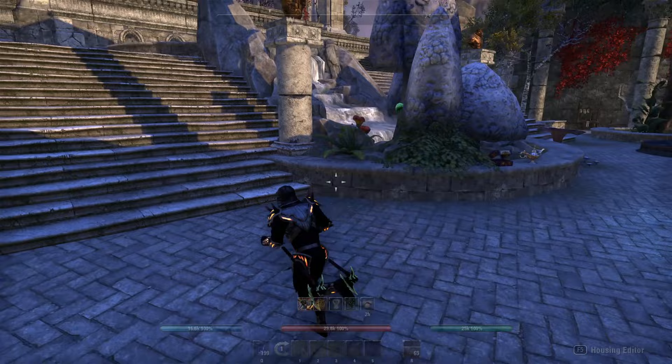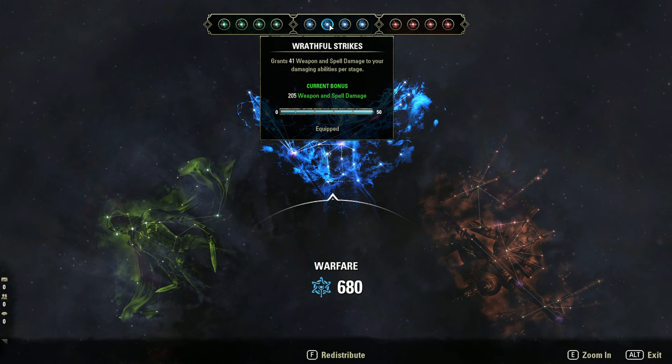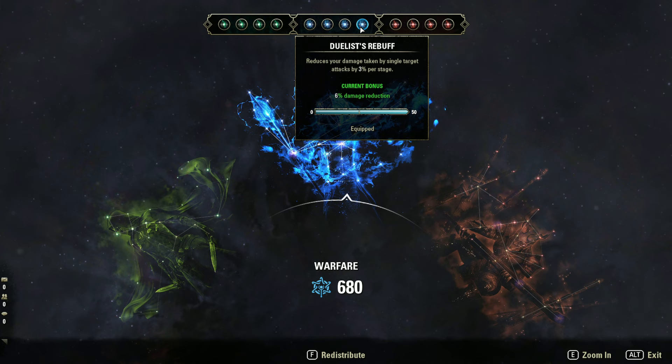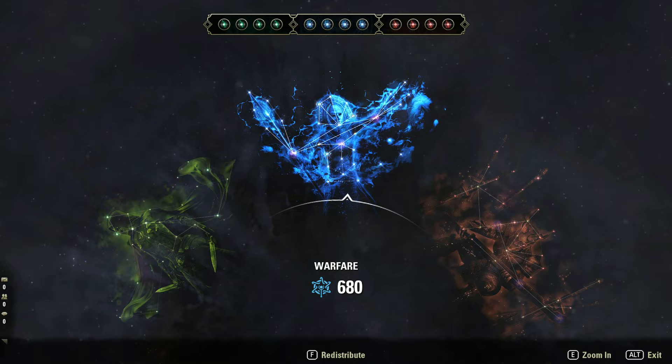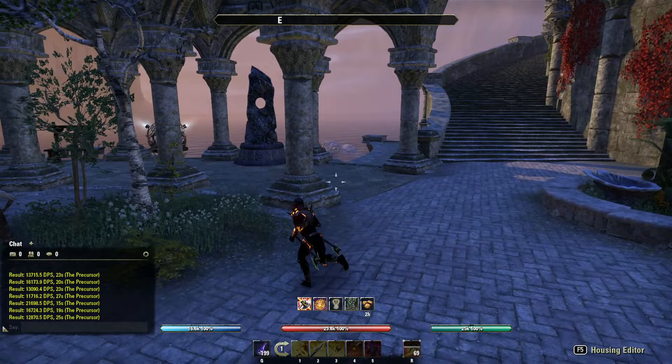For Champion Points: Fighting Finesse pushes up our crit; Wrathful Strikes adds extra damage to our attacks; Ironclad and Juggernaut are our two defensive picks. Then Pain's Refuge, Survival Instincts, Rejuvenation for recovery, and Celerity for movement speed. On the other side: War Mount, Gifted Rider, Steed's Blessing and Rationer.